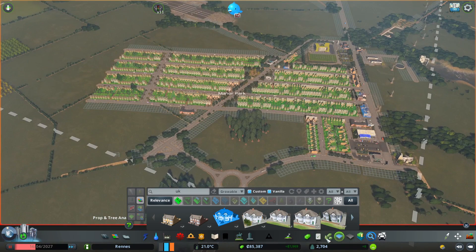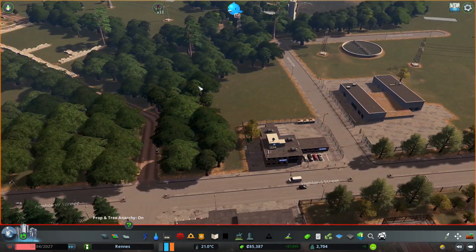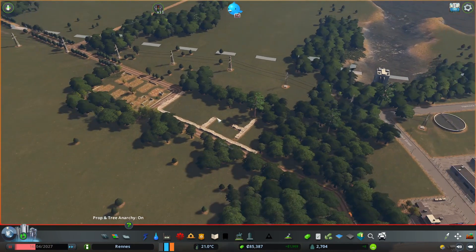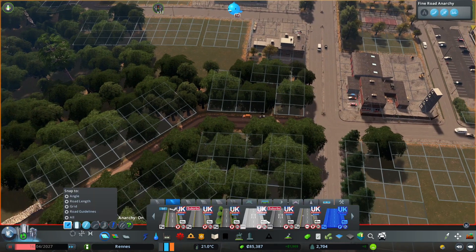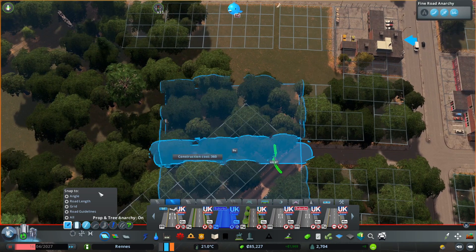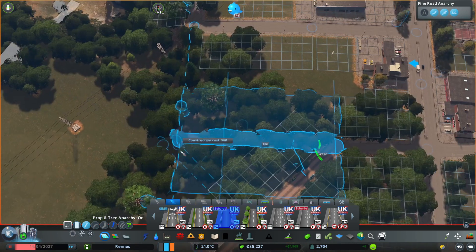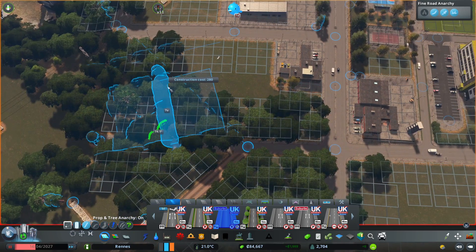Today the real issue is industry. I'm thinking we can have a little industry area down here, which is a shame because there are ruins I want to keep, but I need industry. Let's change some of these roads — we want double yellow lines with no parking. Let's go suburban for this road. We're going to expand it this way with snapping on.